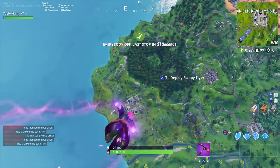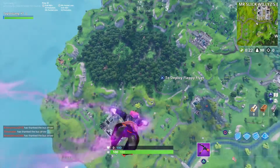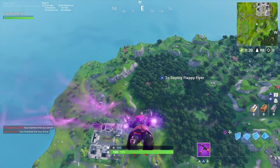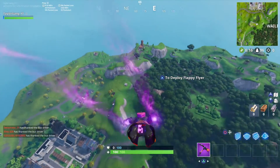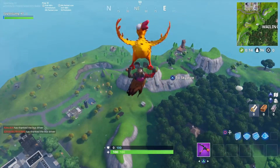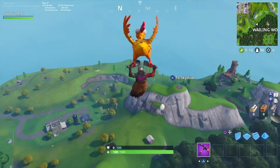Where you're gonna want to go is out by Wailing Woods and the block that changes every now and then. There's a little mountain out there that you're gonna want to land on top of that has these little fire pits all around it. You're gonna jump in there and they're all gonna light up and it's gonna turn you into stage 4.